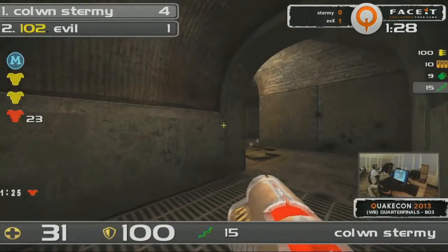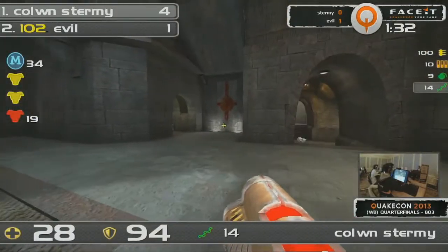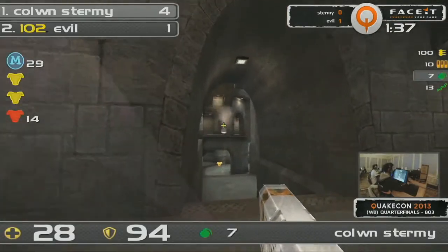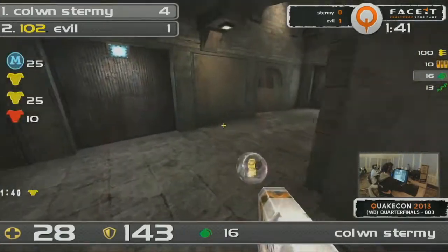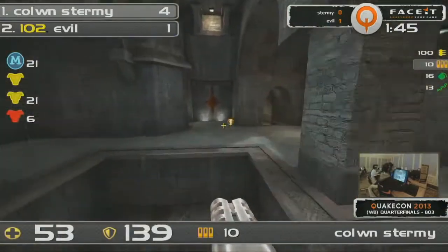Absolutely amazing from Sturmey there. And he hits another rail. He doesn't even need the HUD. He doesn't need to see his health. Just give him a rail, give him grenades — that's all he needs. This is absolutely astonishing what we've seen from Sturmey. The problem for him is he has hardly any health, so even this 25 health bubble is super effective at rejuvenating him. And there's the 50.